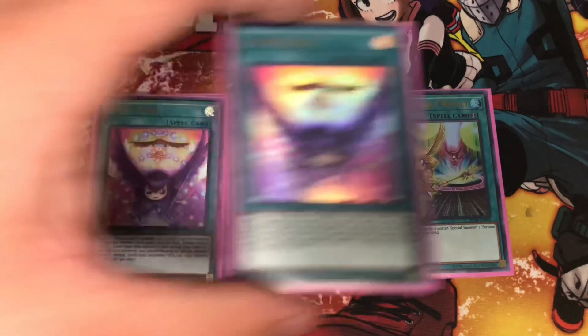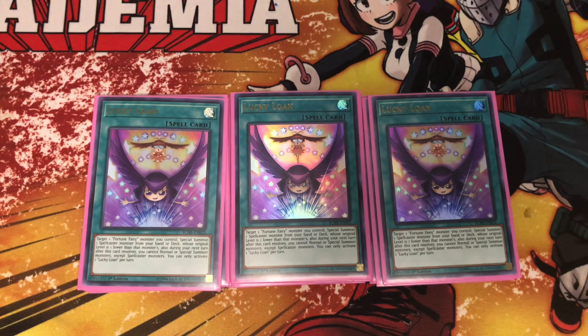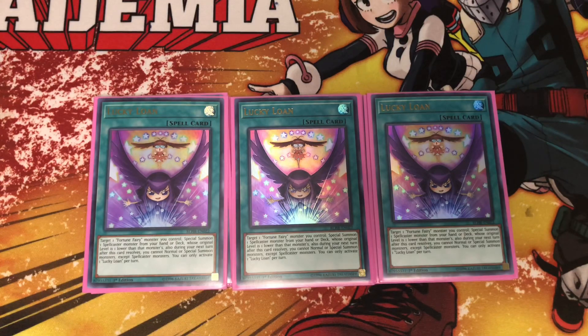Three Lucky Loan. Lucky Loan is interesting and is part of the reason why I play the one level three monster, as well as trying to play all of them except level five. The issue with level five is that it banishes a spellcaster from your deck, and while the level three is supposed to grab that banished spellcaster back, I feel that's a little too slow even for a deck like this. Lucky Loan lets you, if you have a Fortune Fairy on your field, special summon a spellcaster from your deck one level lower, and then on your next turn you can't normal summon or special summon except spellcaster monsters. So you loan out a summon for the turn, but since the entire deck is spellcasters it doesn't really matter.